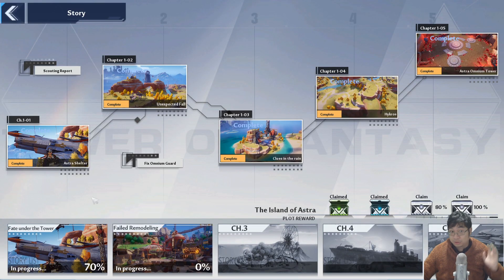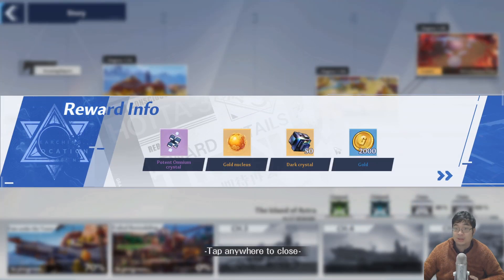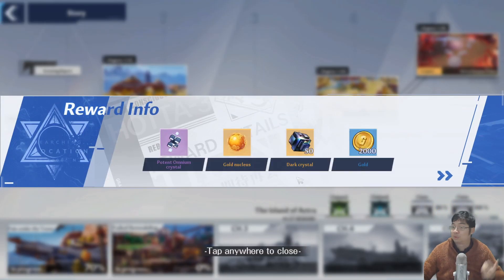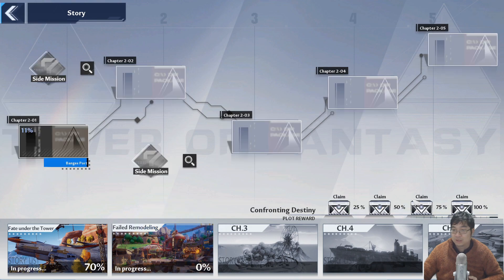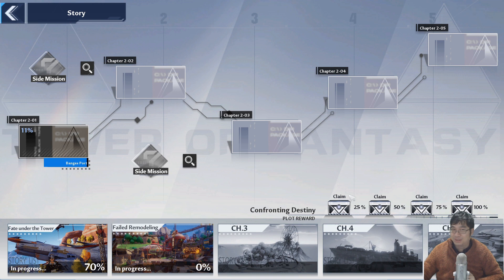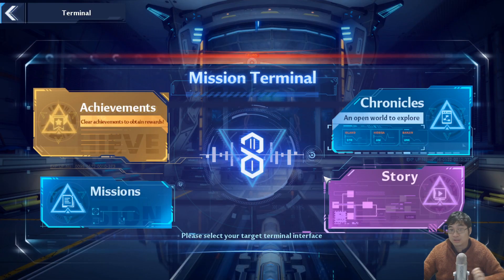On the main story quest, as you clear them and go across regions, try to unlock the island and the plot reward. There are 50 dark crystals to claim here, and I'm still missing the 80% and 100% completions, so there's another 100 more. For each main story quest region there are 200 dark crystals to be claimed, so make sure you come here to click those boxes in the terminal.